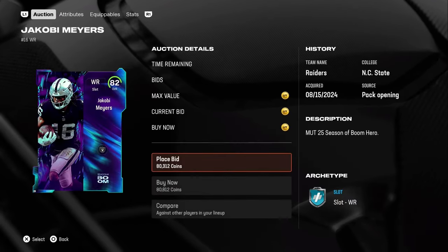Oh crap, there's one for $80k. Just got that Jacoby Mines right here for $80k. Hopefully we can sell it back for $95k — that's a pretty good profit right there.